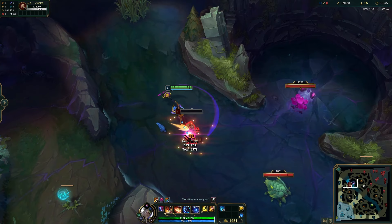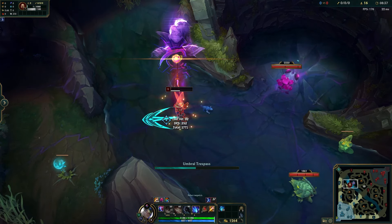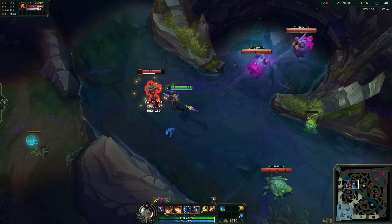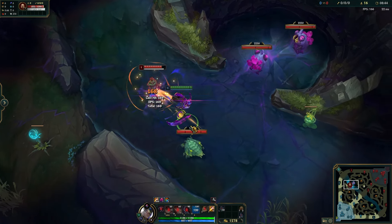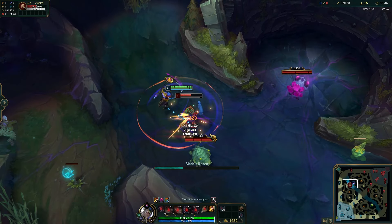Lastly, Umbral Trespass, his ultimate ability, allows him to enter an enemy champion, dealing damage and becoming untargetable during the dash. It's a powerful tool for securing kills or escaping dangerous situations.